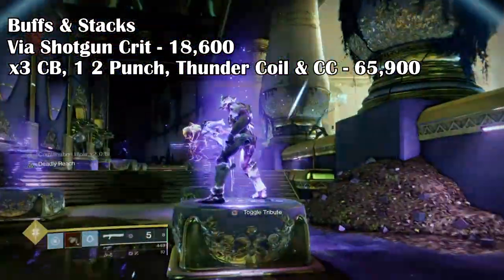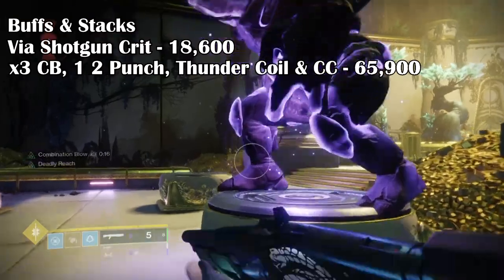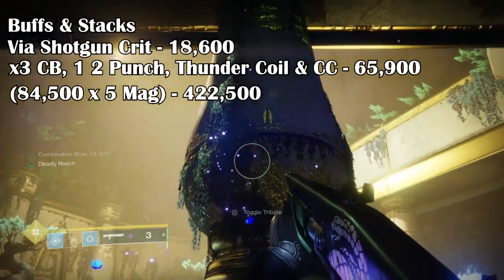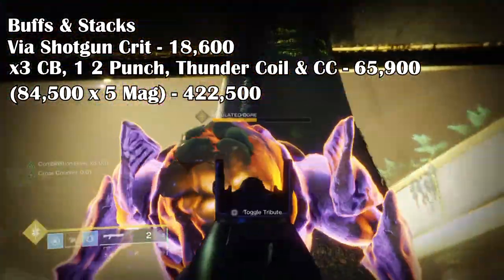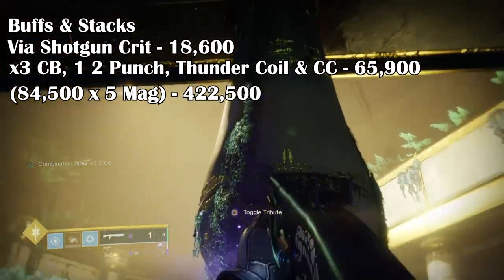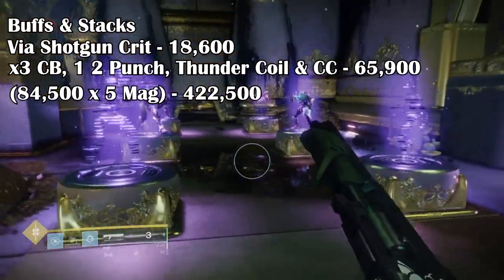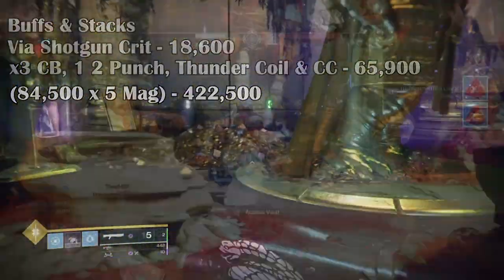If we add all of this up together, it equals 84,500. Now if you times that by 5 per shotgun round in the magazine, it will equal a grand total of 422,500. You heard that right — 422,500 damage from the whole combo times 5 to the magazine. To put this into perspective, that is enough to kill 2 Ultra mobs back to back whilst having at least 1 round left in the magazine if Overflow isn't active, and it's pretty much an overkill.